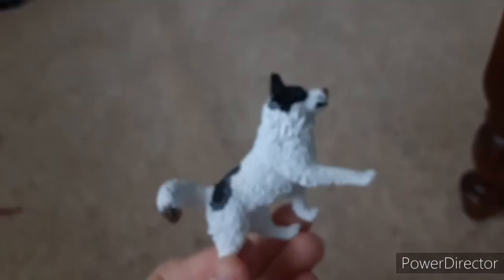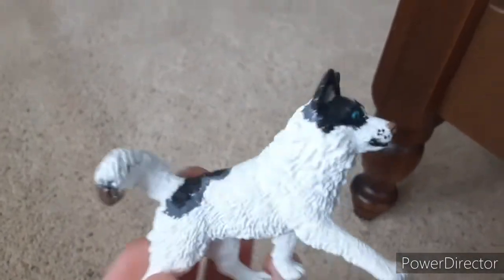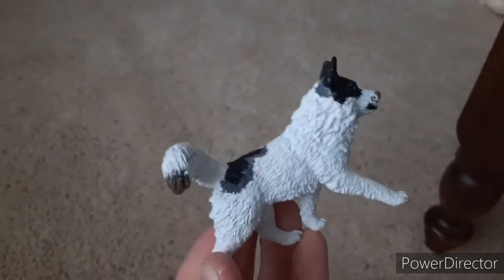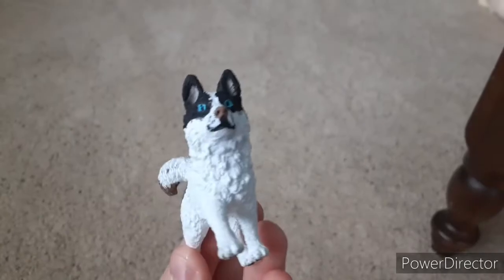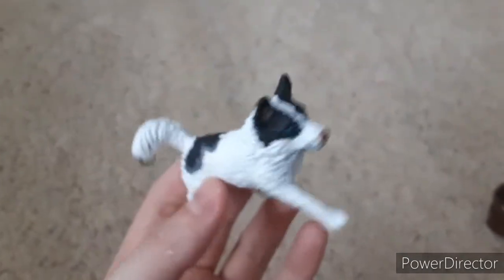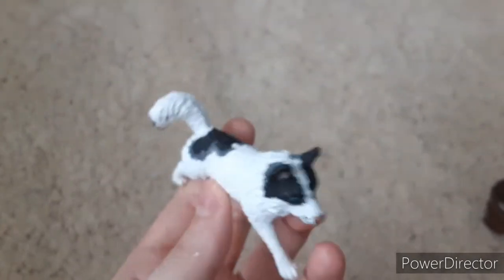I wanted his nose to be brown because I just wanted something to stand out about him besides all the other colors. At first I painted the tip of the cell gray but I changed it to brown to match the nose. I actually got this idea off Google but I did change it a little because I don't want it to be the exact same. I like the little freckles I gave him — I think they look really cute. I was working on him late last night and early this morning.